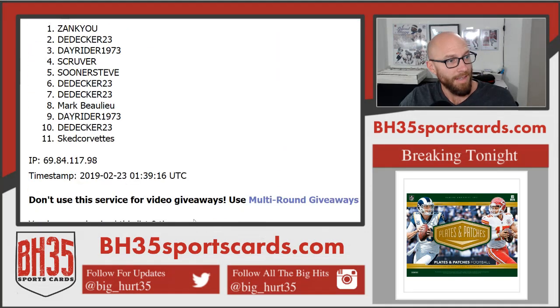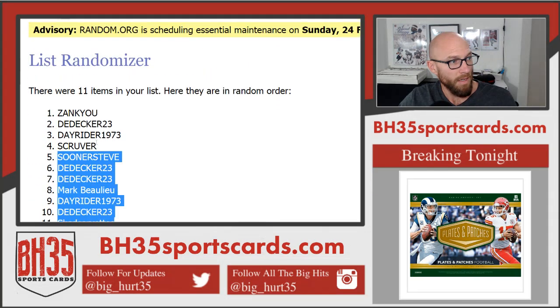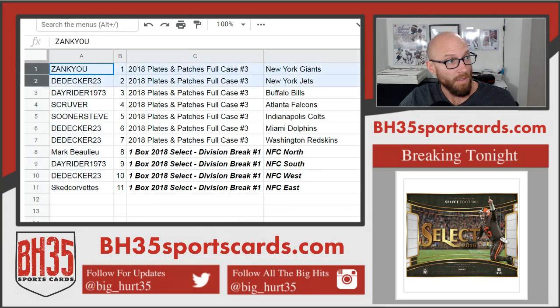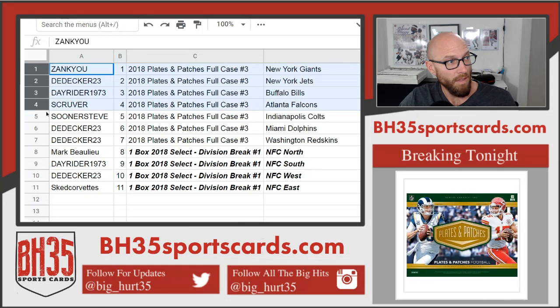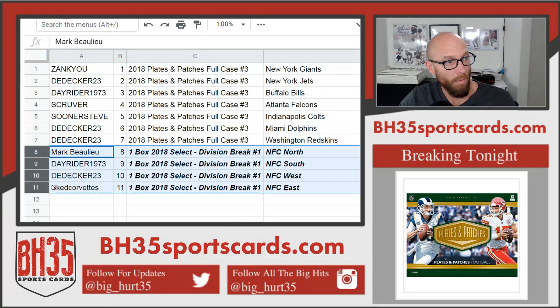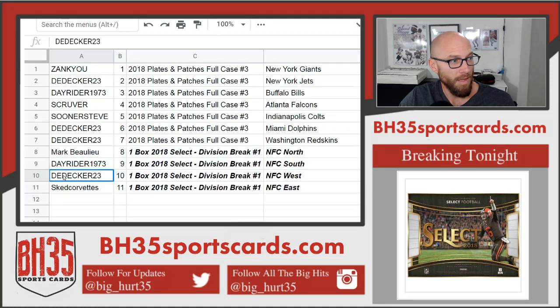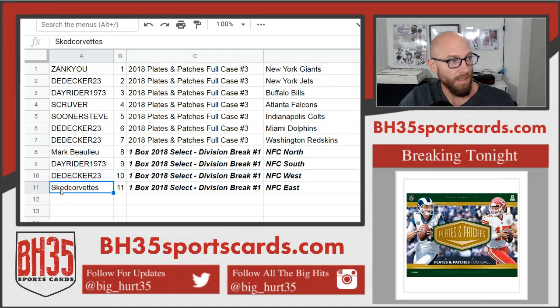There it is — Zanku on top, Corvette's on bottom. Results: Zanku, Giants; D-Decker, Jets; Dayrider, Bills; S. Kruver, Falcons; Sooner Steve, Colts; D-Decker, Dolphins; and Washington. Going into the Select one box division break: Mark B with the NFC South, NFC North; Dayrider with the NFC South; D-Decker, the NFC West; and Sked Corvettes, NFC East.